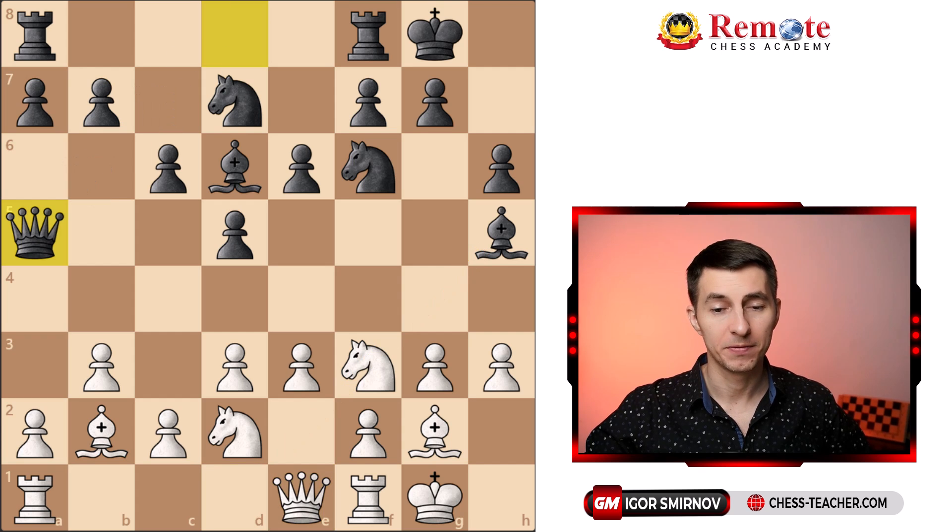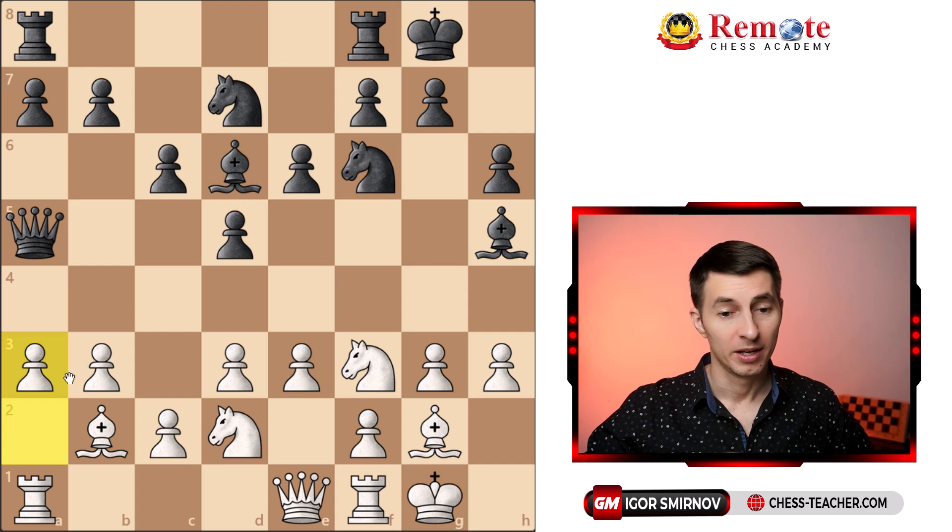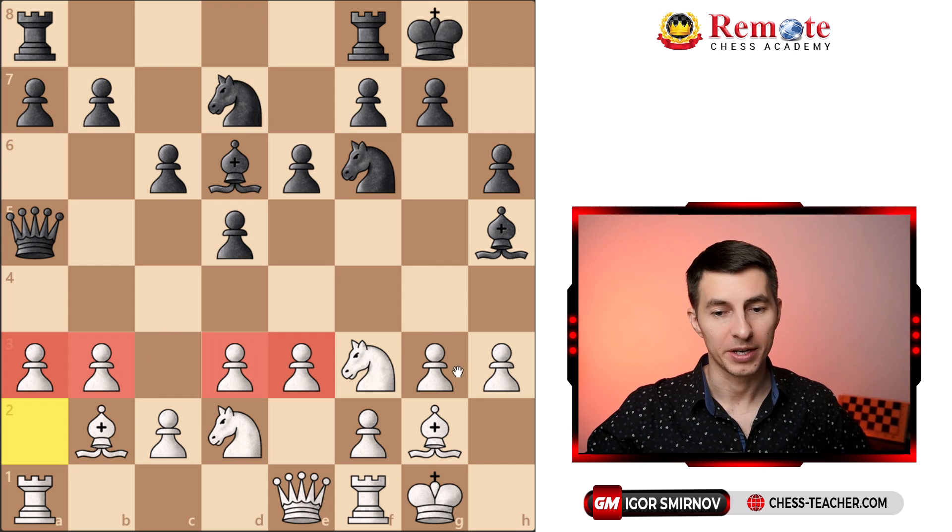Kasparov was probably annoyed by the pin over his knight, so he decided to slide the queen away so that the knight is no longer pinned. Black played queen to a5, finalizing its development and also potentially preparing for some bishop jumps on the queenside, putting pressure there. Kasparov decided to prevent this by playing pawn to a3, and right now he's playing a very nice game.